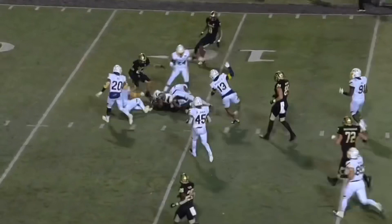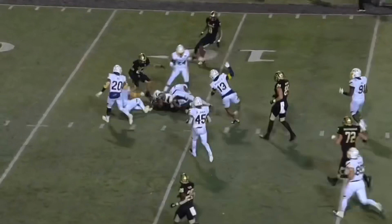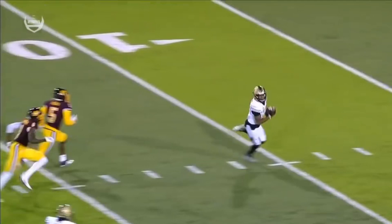Downfield he's got Eskridge inside the 10-yard line. Eskridge is the alpha receiver that benefits in this case from a run-pass option on a skinny post.